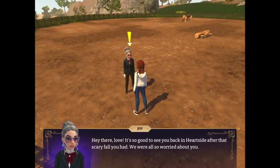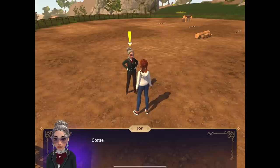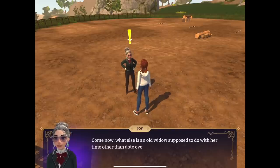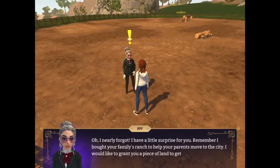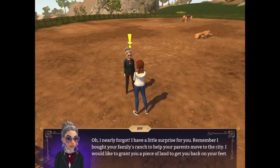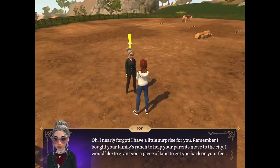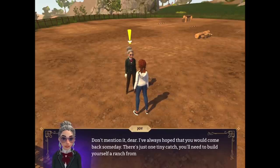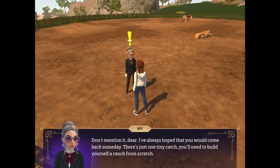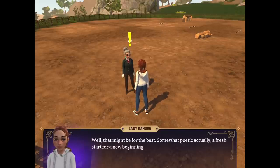Oh, she called me 'love'! 'So good to see you back at Heartside after that scary fall!' 'Hi Auntie Joy!' She's described as an old widow but she doesn't even have any wrinkles — she does not look old. I think she's an imposter! I think she ate Auntie Joy! 'I nearly forgot — I bought your family's ranch to help your parents move to the city. There's just one tiny catch: you need to build yourself a ranch from scratch.'